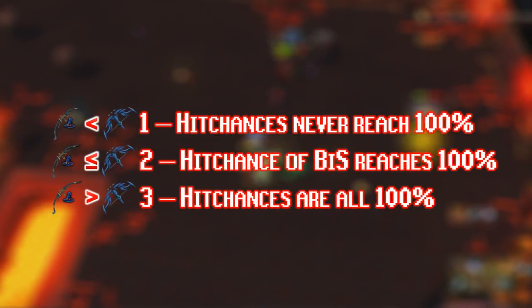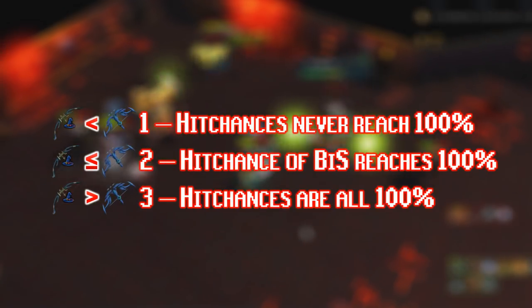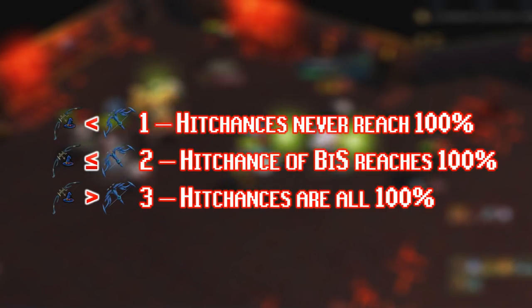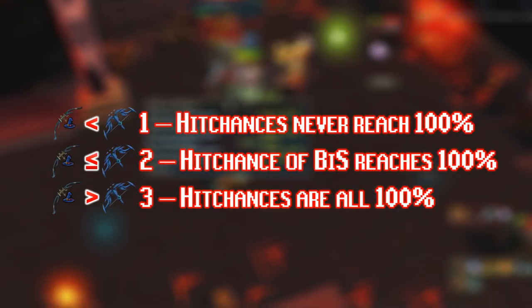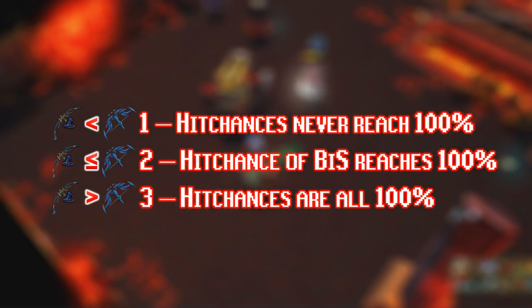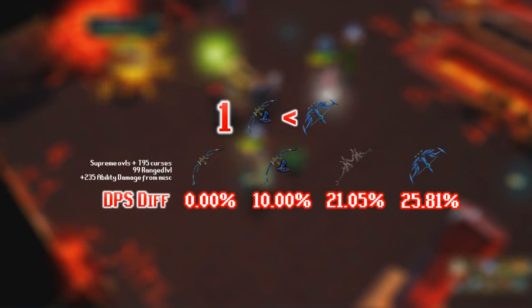Quick summary of the stats. With the Mage Hex Hunter bow, there are three different scenarios. Scenario one is whenever you're fighting a monster so tanky that your hit chances never reach 100%. In that scenario, there is absolutely no question that the bow is far outclassed by the Tier 90 and Tier 92 bows.